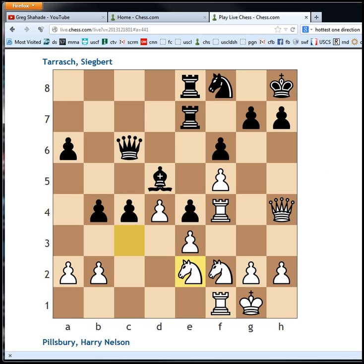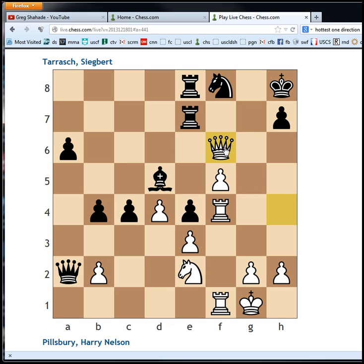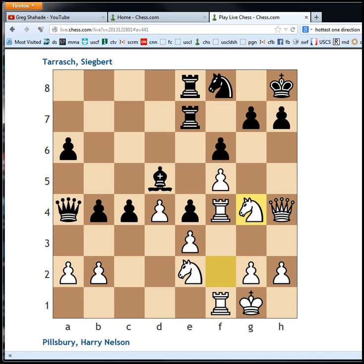After Queen c6 he goes Rook to f1, slowly maneuvering the rook to the king's side. b4, Knight back to e2. Now Queen a4 — black is saying 'enough of this, I'm just going to start taking some of your pawns.' First though, white goes Knight to g4 with ideas: if Queen takes a2, Knight takes f6, pawn takes, Queen takes, and if Rook g7 it looks like Rook g4 is a winning move. So black cannot quite get greedy and take the a-pawn. Instead he played Knight to d7.